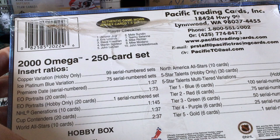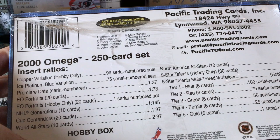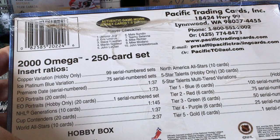There are NHL Generations dual cards — those are kind of cool, one in 145, so you'd get those about a quarter of the time. Cup Contender die cuts are one in 73, so about half the time — roughly a card per box. Also, Five Star Talents are four per box, and those are a tiered checklist with different colors for different tiers depending on where you fall on the checklist — either very rare or not so rare.